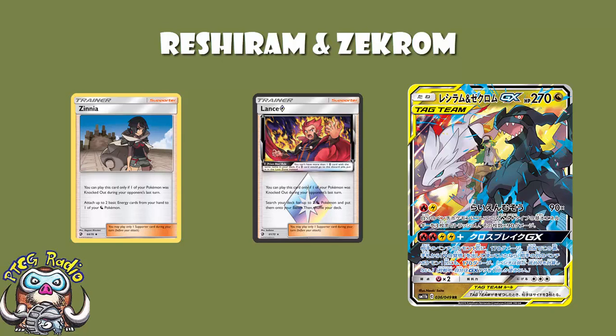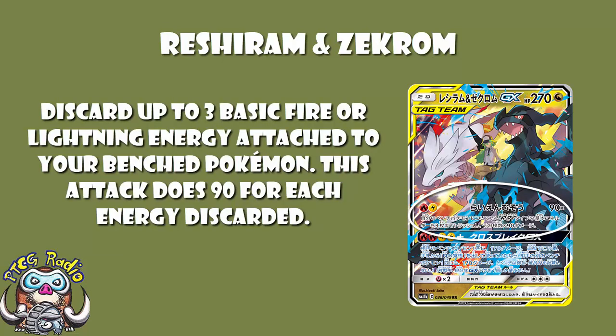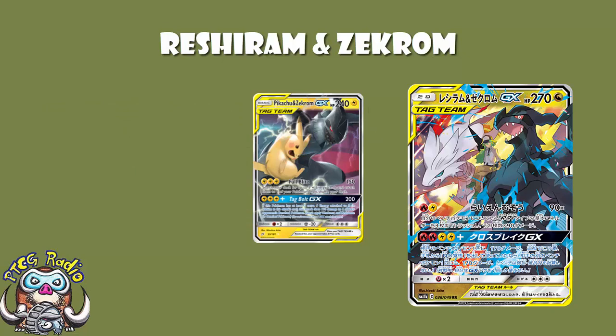So what does it actually do? Well, the first attack is the main attack, and it's an absolute doozy. One Fire, one Lightning Energy — discard up to three basic Fire or Lightning Energy attached to your benched Pokémon. This attack does 90 damage for each Energy discarded in this way. So you're basically doing 270. In terms of just the pure damage, we're expecting to be doing 270. And 270 is great, because stuff like Pikachu and Zekrom — they're 240, they're easily KO'd.